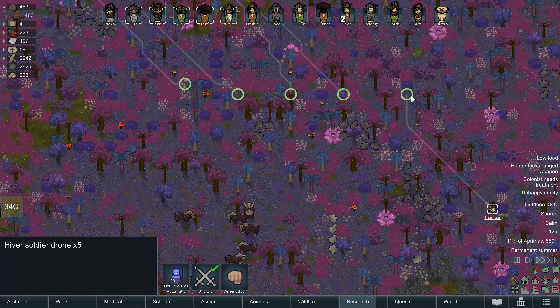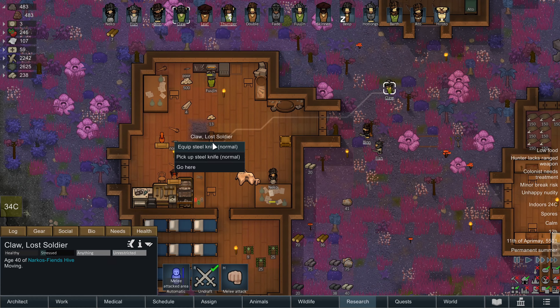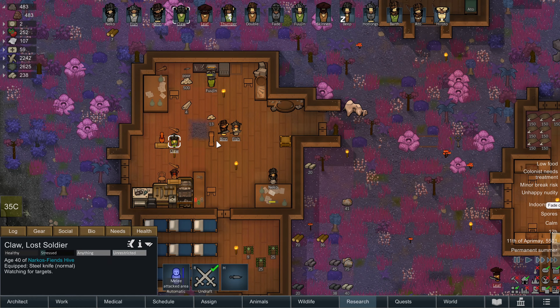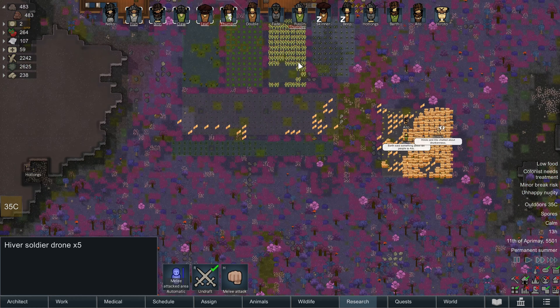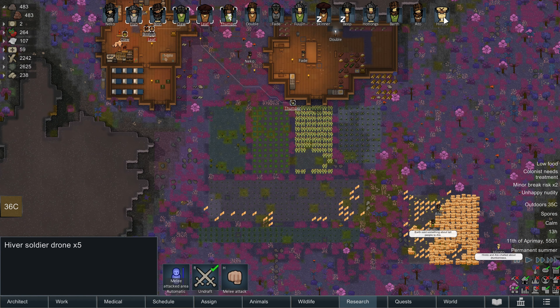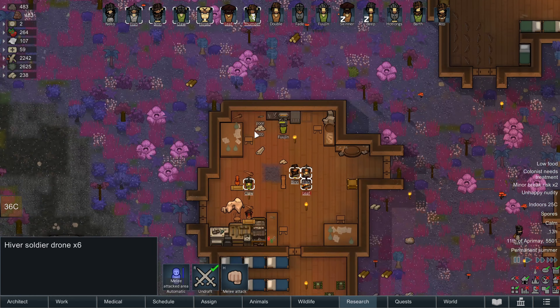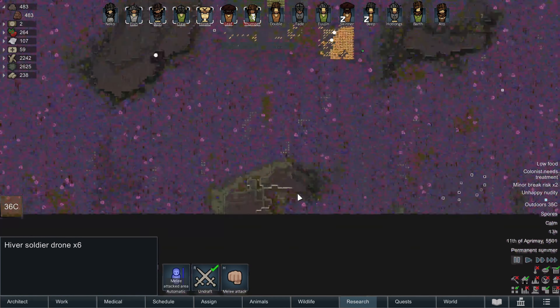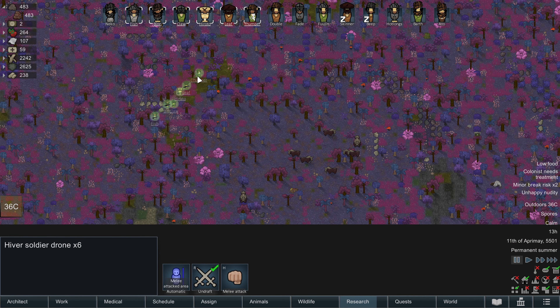Fujin's working away on some new weapons — paladin's cross for Fujin. Fade's making the bread oven. Major break risk for Claw — I don't know why he keeps eating without a table when we have a really nice table. Oh good, he's combat training again. The caravan has arrived — our guys are back, Leaf's caravan's back!